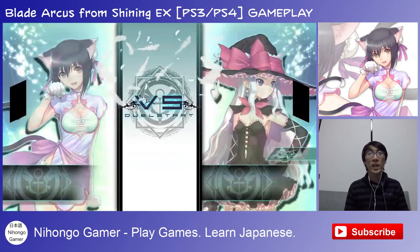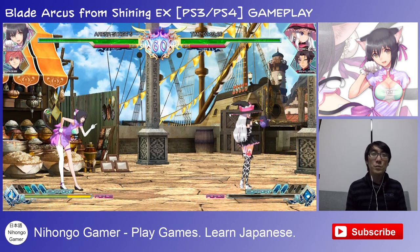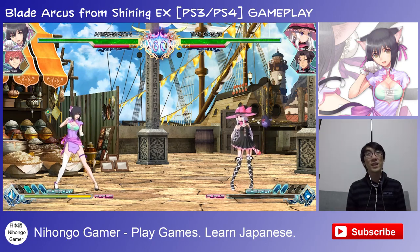Anyway, so that's Xiao Mei — cute, fast, nimble, a bit like Akuma but also a bit like Sakura in ways, if you know what I mean. Anyway, I hope you enjoyed that video. More characters in the next one. Don't forget to comment, subscribe, share the links and all that good stuff, and I'll see you in the next Nihongo Gamer video.